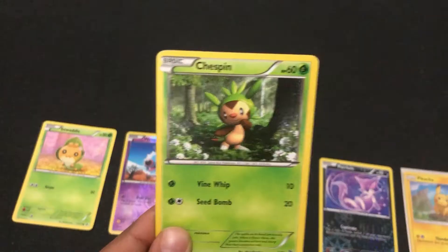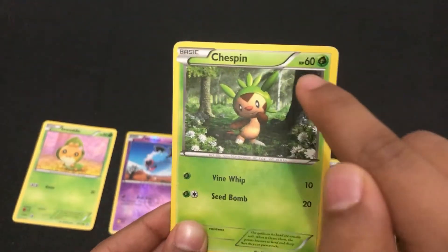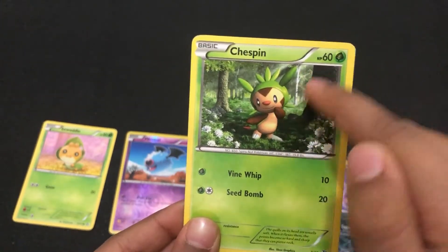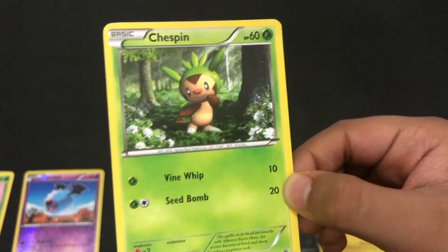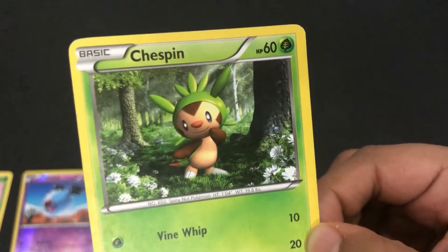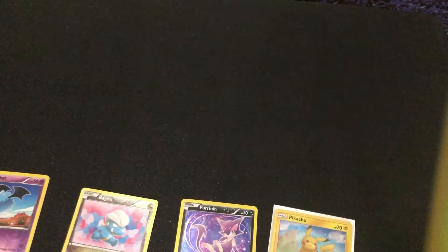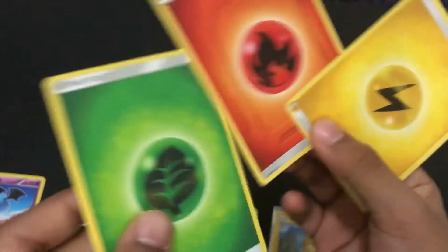The active Pokemon can't hit right away. This Pokemon has 60 HP — HP is not how much they can hit, HP is like their health. In order to hit, Chespin has two attacks: Vine Whip, which takes 10 out of the opponent's health, and Seed Bomb, which takes 20 out of the opponent's health.